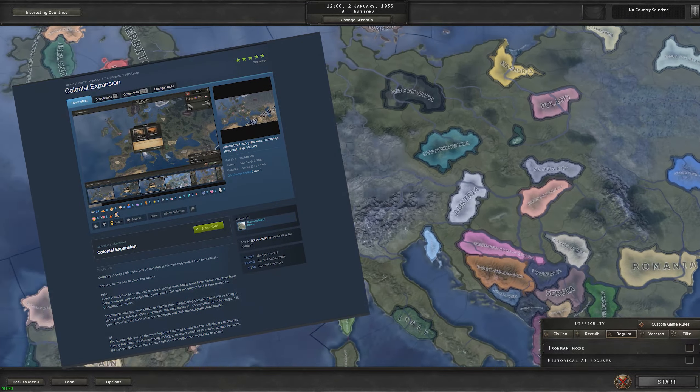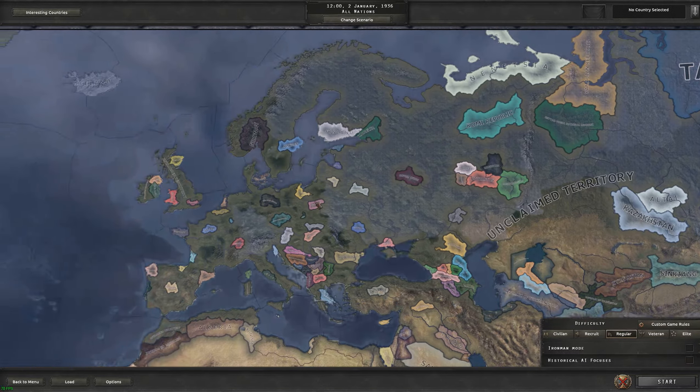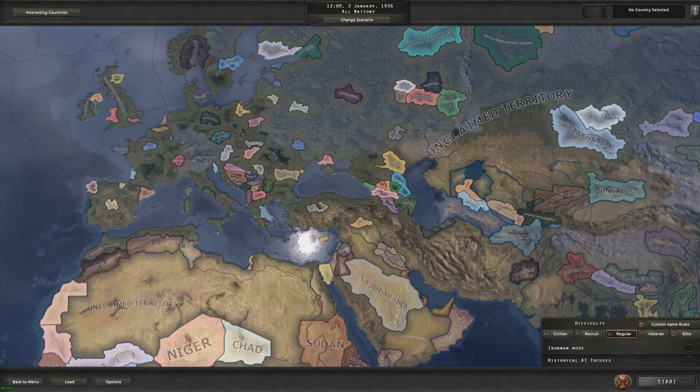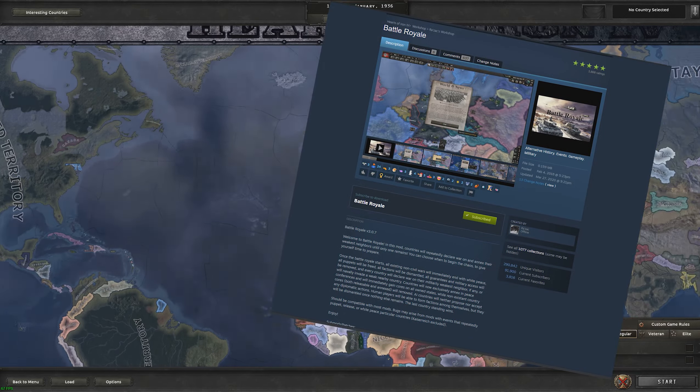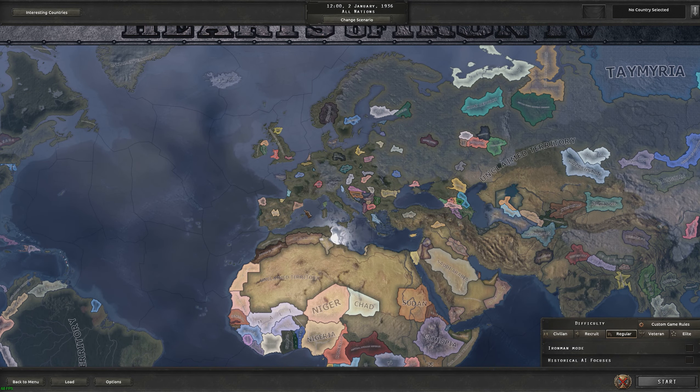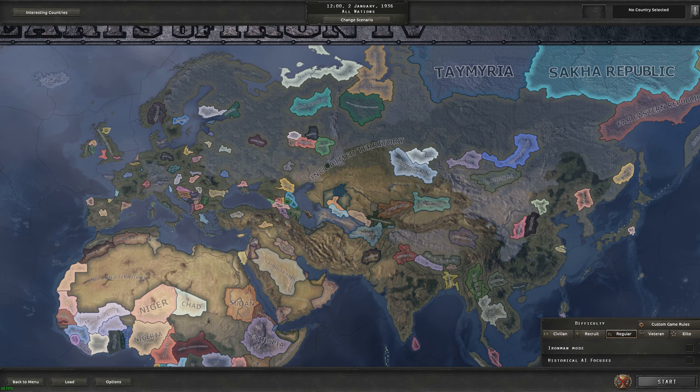You can also turn colonized land into cores, which redraws the world's borders. One of the best parts is that it's way less laggy than the every-state-independent mod, which is fantastic but incredibly laggy. The second mod is Battle Royale, where after a set amount of time every nation declares war on their weakest neighbor, and as soon as a peace treaty ends a second war instantly starts — constant war, just for chaos.